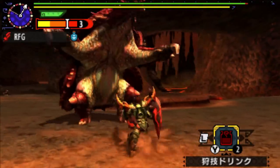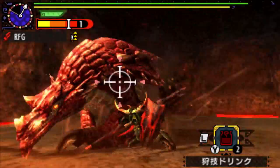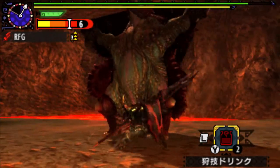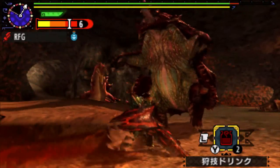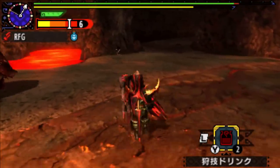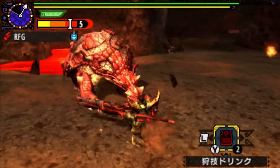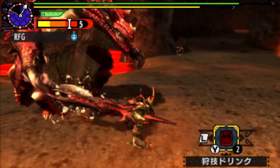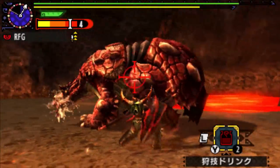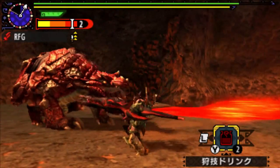Striker is really good because, like all other styles, your hunter art gauge charges upon hitting monsters — but with striker and striker alone you'll also get some charge upon taking hits from monsters. Put that together with the hunter art drink and you're going to have some pretty fast-charging arts. You can do a full burst by doing this, but I can't do that full burst jump because usually you can do a slam if you press X right before you jump off — but because the slam down attack is gone in striker style, they've removed it from the jumping animation as well.